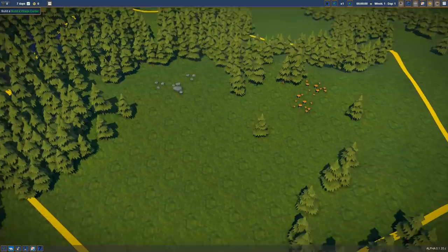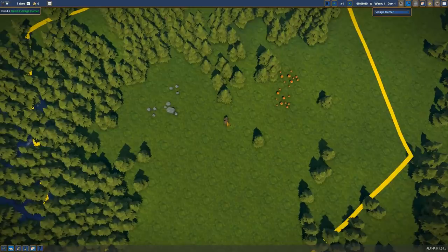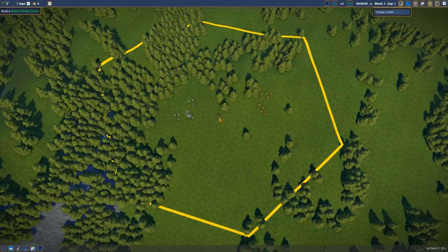Lots of cool stuff to give a look at. First things first, we have to build our village center. It seems ridiculous, but we may as well put it in the center of our village. We've chosen this hexagon and we can buy more as we go.